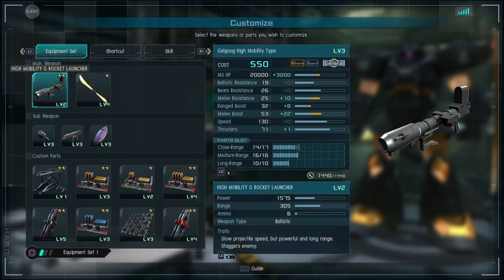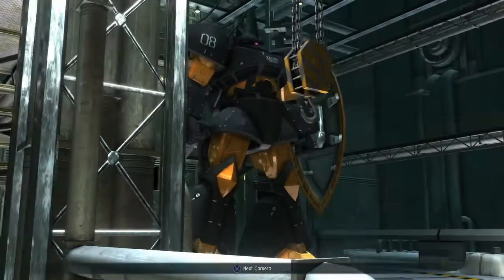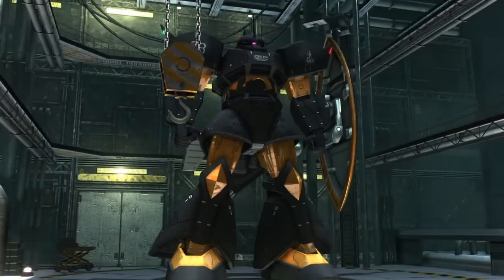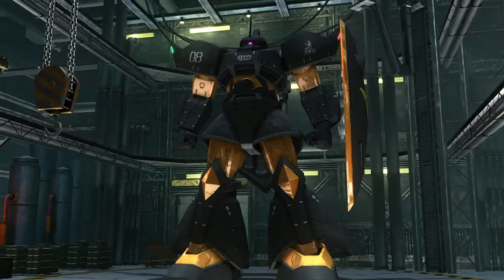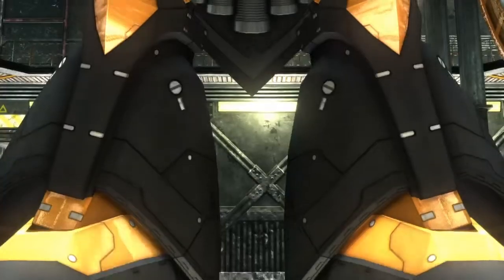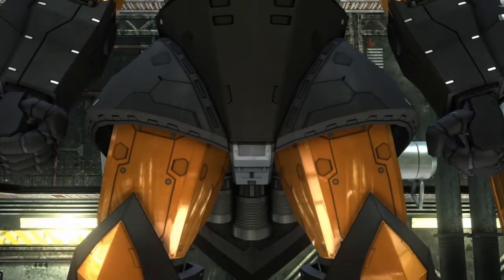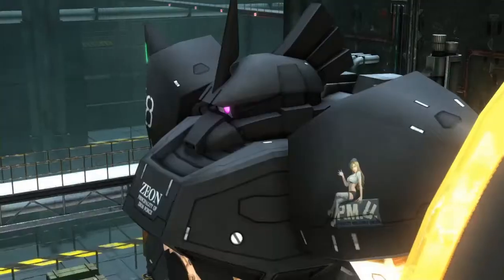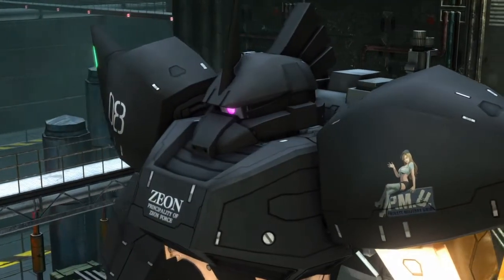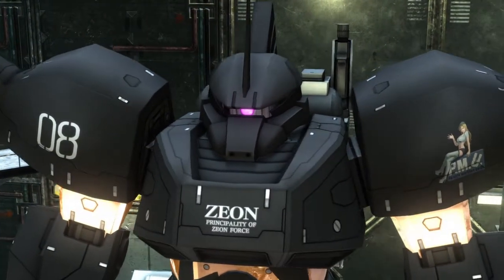As you can see on this first build, let me back out so you get a general reference. This is what the suit looks like. It looks like a normal Goog, but the main defining factor is the fact that it has a specialized backpack. The MMP is on the side of the backpack, and the Beam Naginata will not be across where the backpack is, like the early production. It's easy to get the two confused, but look at the backpack — it's the main signifier that this is definitely a high mobility type, and not early production.